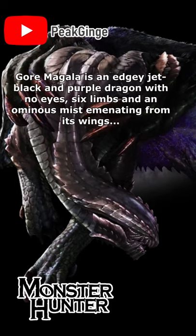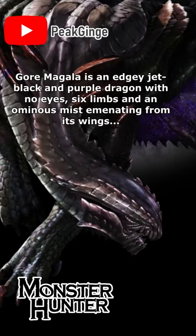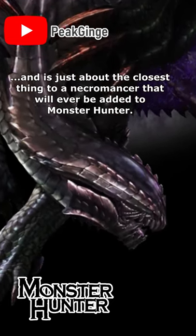Gormagala is an edgy, jet black and purple dragon with no eyes, six limbs, and an ominous mist emanating from its wings, and is just about the closest thing to a necromancer that will ever be added to Monster Hunter.